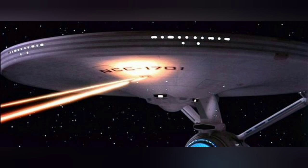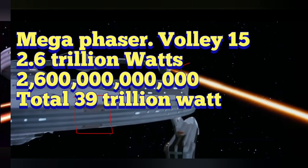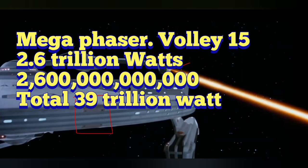Let's take an analysis of this weapon and break it down. The Type 7 phaser has a volley of 30 and a whopping 5 billion watts of power per blast. You multiply that by 30 and you get 15 trillion watts. Now the mega phaser has a volley of 15 and 2.6 trillion watts per shot, for a total of 39 trillion watts with a full barrage of 15 shots.